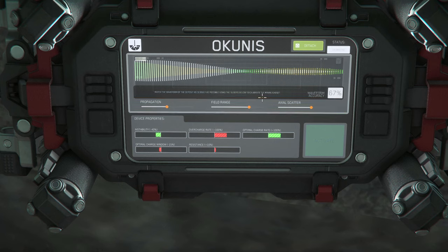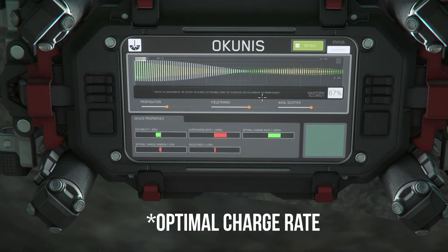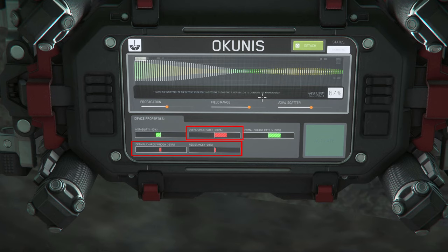At the bottom you'll find the device properties. As stated before, the Okunis reduces instability and doubles the overcharge rate — you can find the drawbacks here as well. Proceed to make your adjustments until you're happy with it, then click Activate.